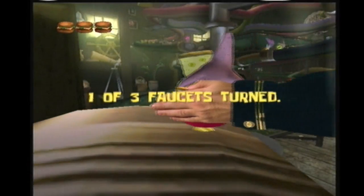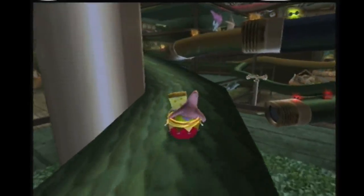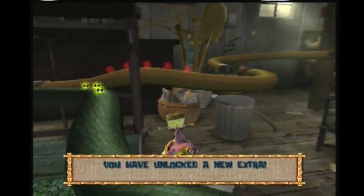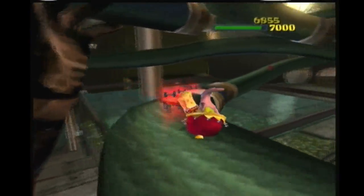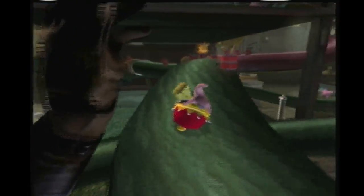Starting over. You see one of three faucets turned. There's a fast way to get some of the faucets and then a fast way to get the second stuff on the upper level. You can just jump right here and jump right here — it's kind of a fast way to get to this faucet. And now we make our way to the yellow pipe.